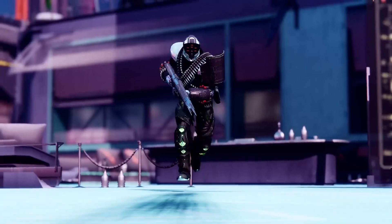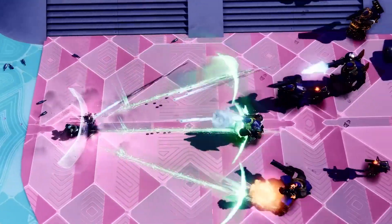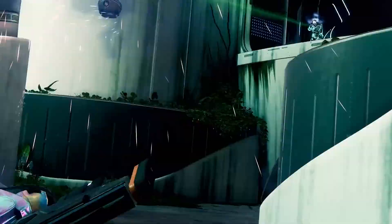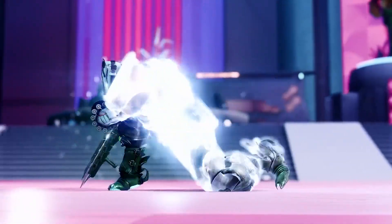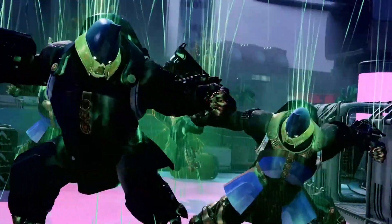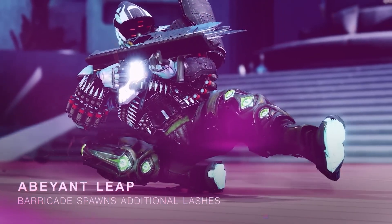Berserker Titans are next up on the list of gear that we are introduced to with the brand new Abayant Leap exotic legs — not to be confused with the arm pieces, which are part of the Apocalypse gear that we are going to obtain in Lightfall. These legs are going to provide Titan players with a huge burst of Strand energy, sending Strand Lashes hurling forward against enemies in front of them as the Titan sends down their Rally Barricade. At first glance, I can see that this is extremely powerful in PvE, as it essentially demobilizes hordes of enemies in one blow.